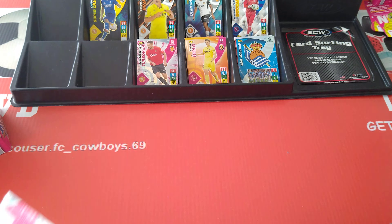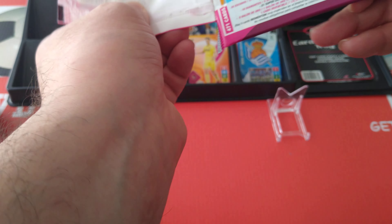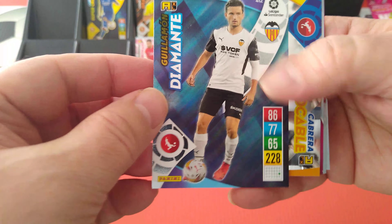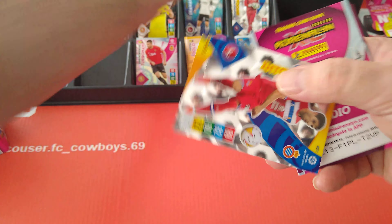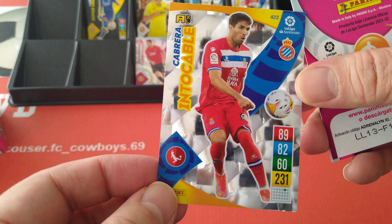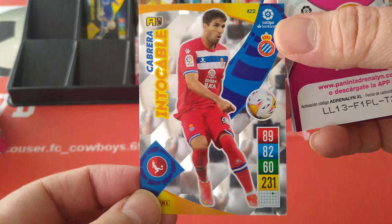Got some of these in case we're going to need them for the Ballon d'Or — if we pull one, I'm sure we will. There's a diamond — Guillamón for Valencia. And an Untouchable, Cabrera for Espanyol.